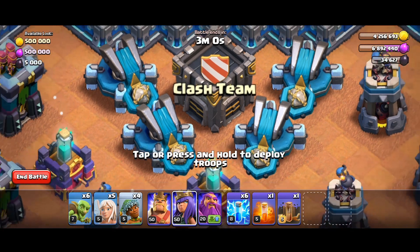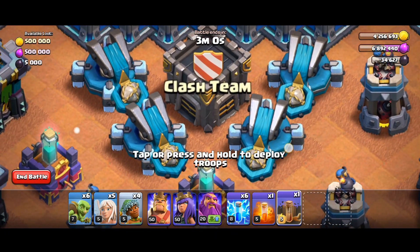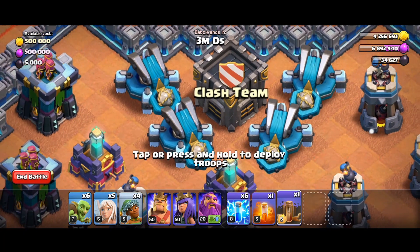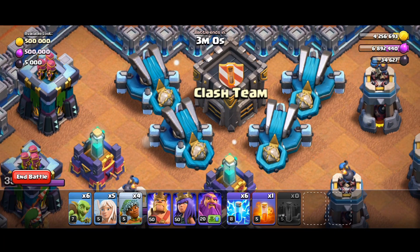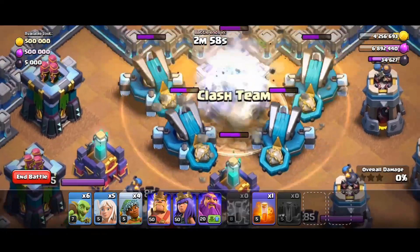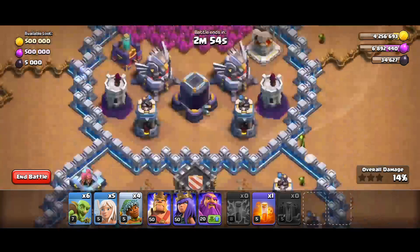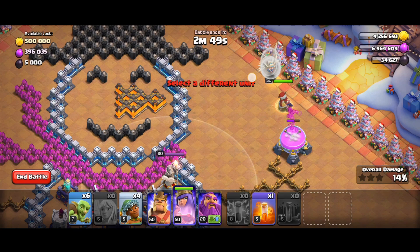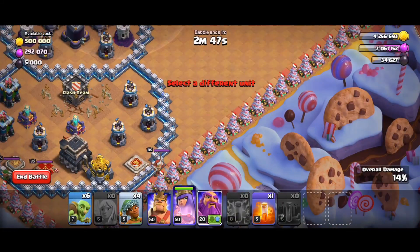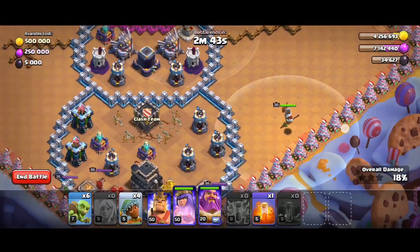Let's drop in between — earthquake and our lightning, lightning McQueen — all six. See the sky? Shots are gone. Let's place the Queen right here, give her five healers, spawn the warden here.